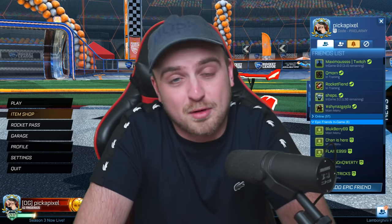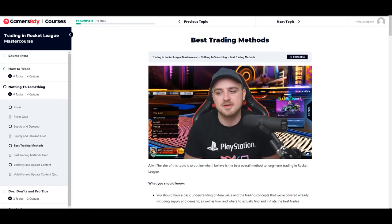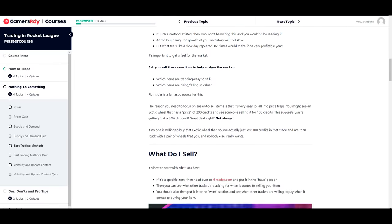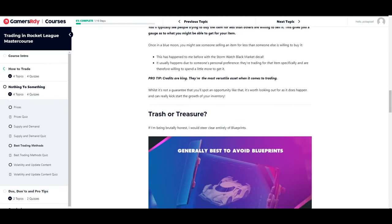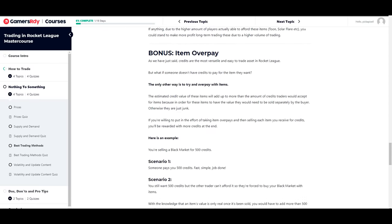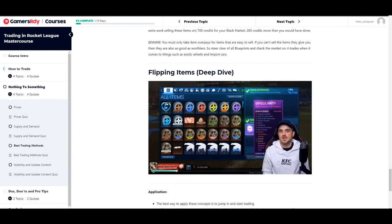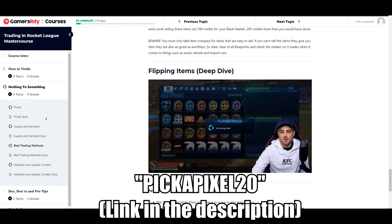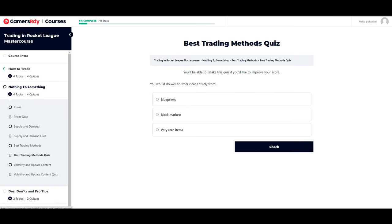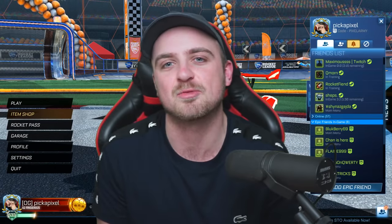I'm not paying myself to say this, I promise. Floop reached out to me, and through his site GamersReady, we collaborated in making the ultimate trading course in Rocket League. It's perfect if you're a beginner or intermediate wanting to get into trading, going from nothing to something. Please go check out the PICKAPIXEL Trading Master Course. The first 100 people using code PICKAPIXEL50 at checkout get a 50% discount, and after that, code PICKAPIXEL20 gets you 20% off as a thank you from me and the guys at GamersReady.